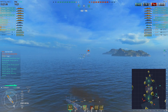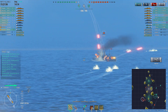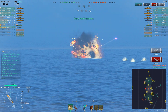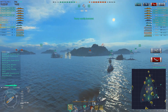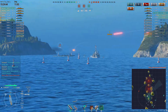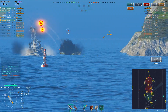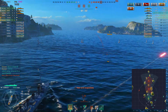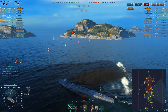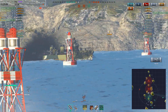It gets a bit more interesting with the Wakatake, the Isokaze, and eventually the Minekaze. We have a 100-point lead and we're up a ship. This little Tachibana is going to get a bit frisky, but you really don't want to get into close-range knife fights with other destroyers in the Umikaze, simply because it's a fairly long ship and not that maneuverable.